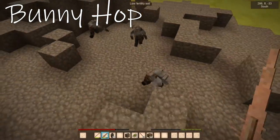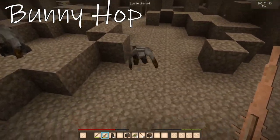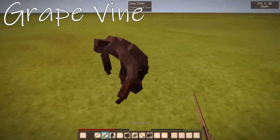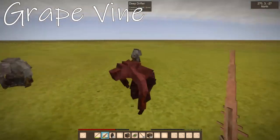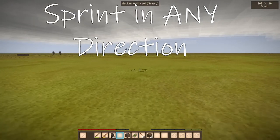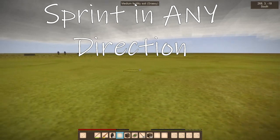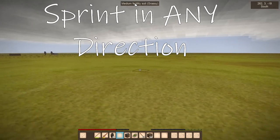Now we have the Bunny Hop — you just jump around like a madman and swing away, trying not to let them hit you, strafing all over the place. Next is the Grapevine — essentially doing a big sideswept and swinging as you run circles around your opponent, similar to what Genghis Khan did with his Mongol hordes. It's also important to note that you can sprint in any direction — forward, backward, right, and left — so use that to your advantage.